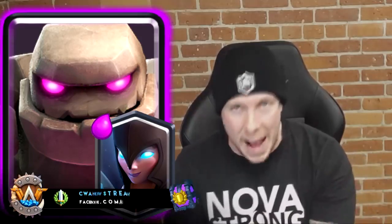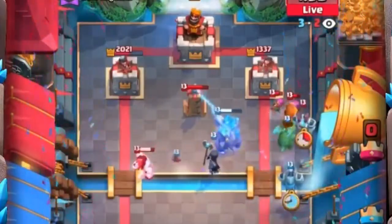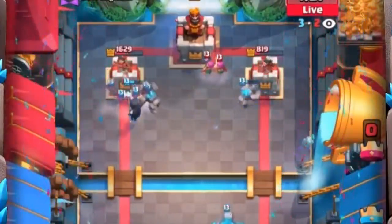Number seven is Golem and Nightwitch. Golem just wasn't as effective before Nightwitch was added to the game. The best thing about Nightwitch is she spawns bats and is so annoying for opponents to deal with. Those bats can neutralize the best counters to Golem — Inferno Tower and PEKKA — which are really not a big deal with this combo. The only worry is a poison or big spell taking out your Nightwitch, but you'll still have bats to help on the push. Golem Nightwitch, the staple of the heaviest beatdown decks, comes in at number seven.